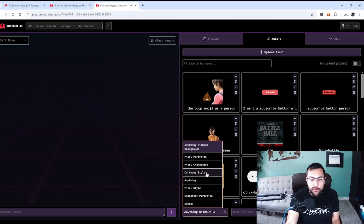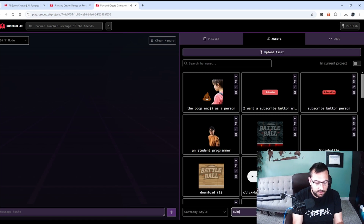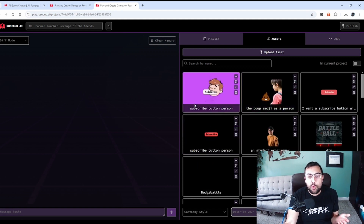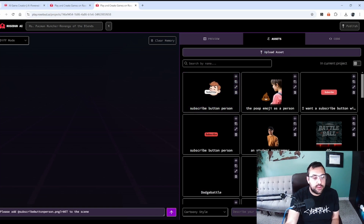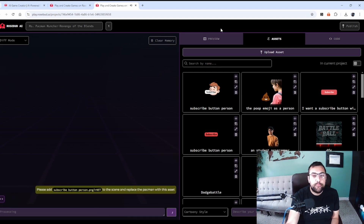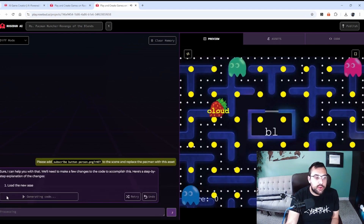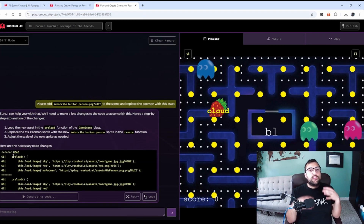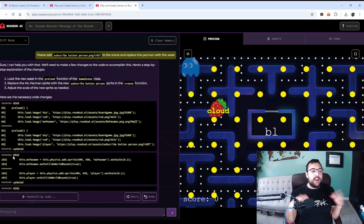We're going to do a cartoon-style subscribe button person. Make sure you guys are subscribed if you want more AI content. We're going to use this on the scene and replace the Pac-Man with this asset. We can go back to preview and it's going to help us. Here it's telling us the code that it's changing, removing, and updating.